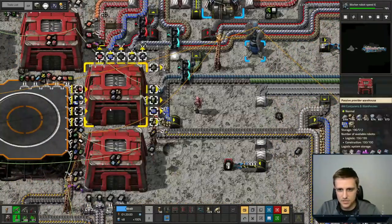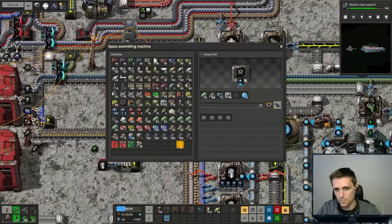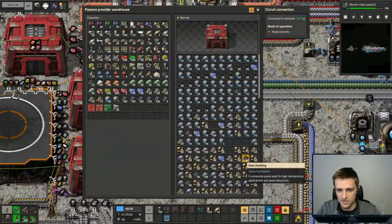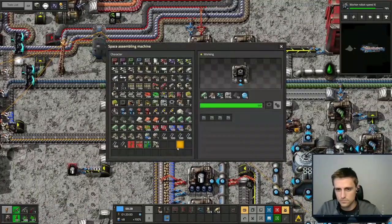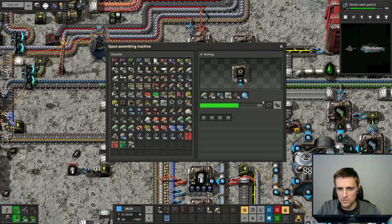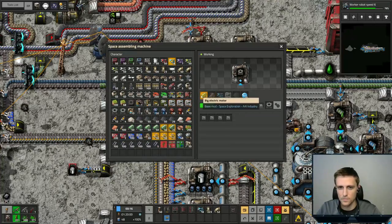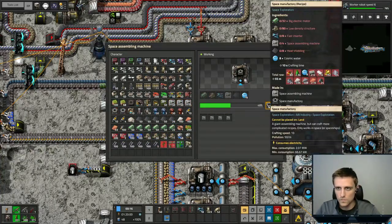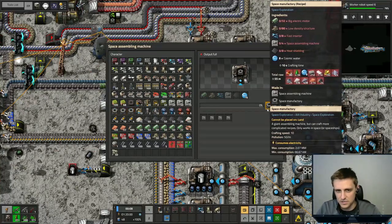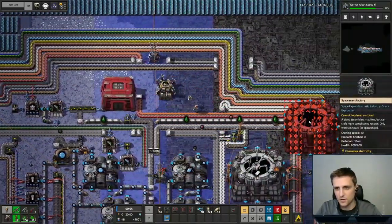We also need some heat shielding, which we've got some in here. Let's probably make three, or maybe four even. This takes eight fast inserters — yeah, we'll do four. So now we've got four space manufacturers just in case for different things. And then we can put down a space manufacturing over this way. And in here we are going to make some telescopes.